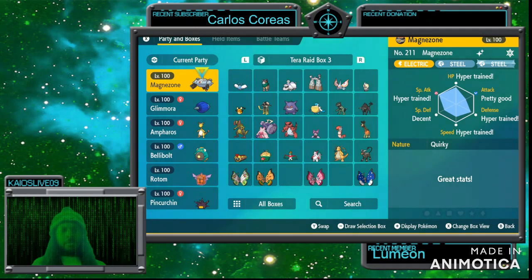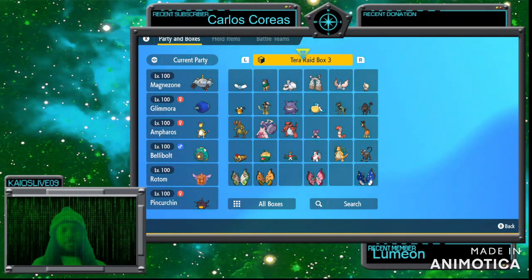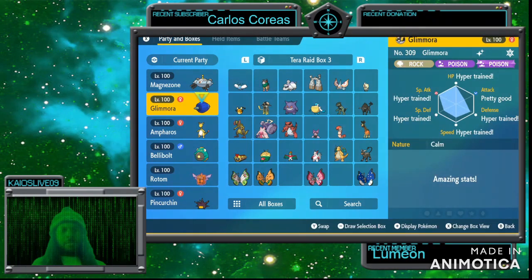Toxtricity is an Electric and Poison type Pokemon. Toxtricity probably would be the best bet in my opinion because it covers grass and Decidueye is going to have a Flying Tera type. So I'm pretty sure Decidueye has access to Aerial Ace and stuff like that, so Toxtricity wouldn't take that much damage from Aerial Ace. It may also have access to Acid Spray.